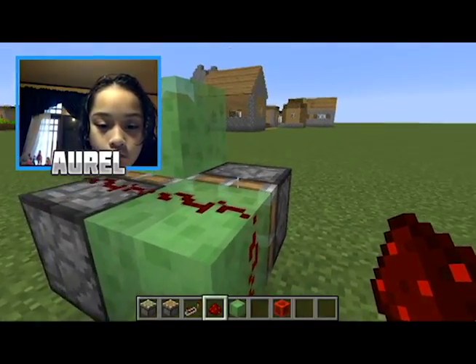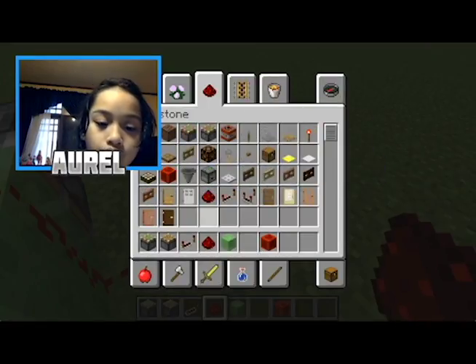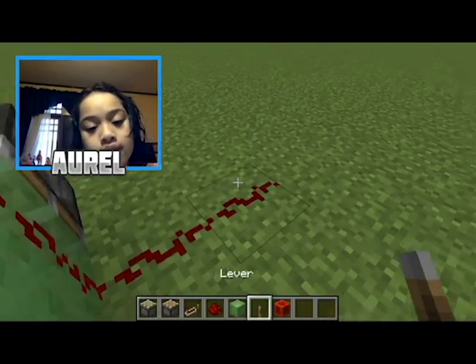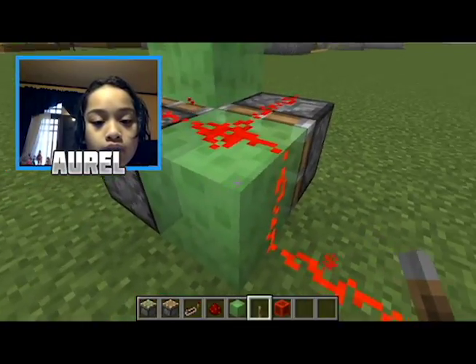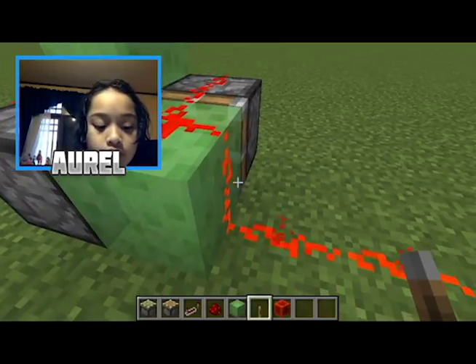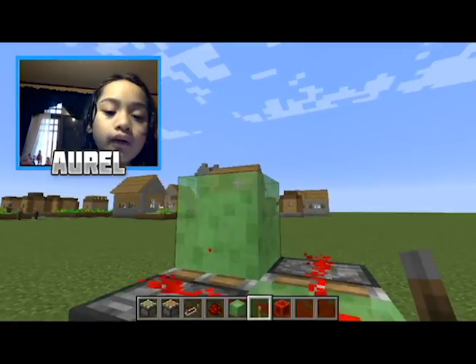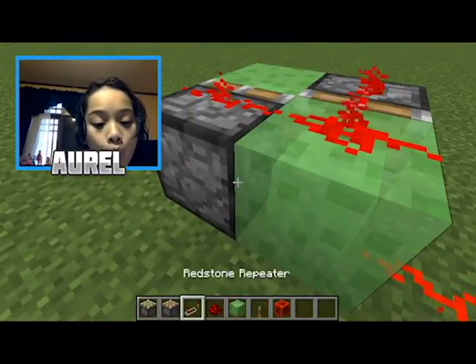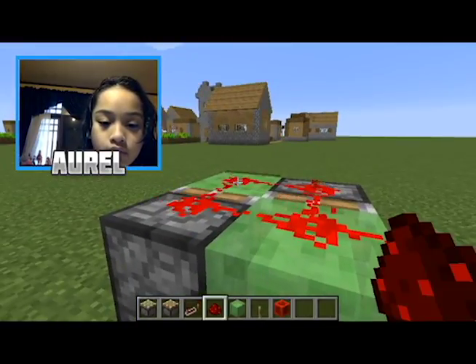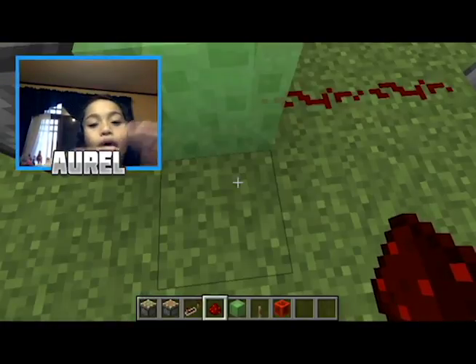All right, let's do it. We need a lever - there's a lever. We're going to put it in. Is it working? I think we need to add a repeater. We also need a slime block, and we can make it work. Awesome!